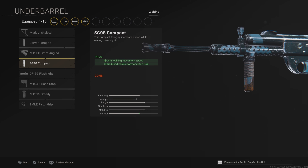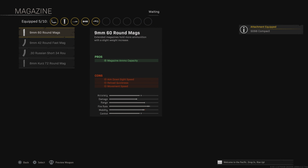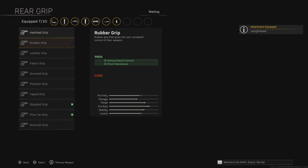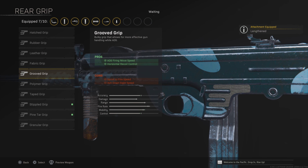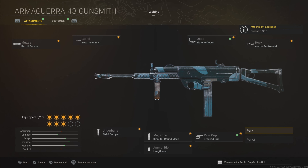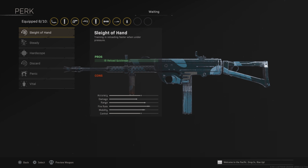As you can see, aim walking movement speed basically means whenever you're aiming down sight in a gunfight, you can move left and right a lot quicker and you can strafe really quickly. 60-round magazine and lengthened ammo type, and then we're going to be using the grooved grip, which is going to increase the accuracy of the weapon and the ADS firing move speed. So it's going to help your strafe speed a lot.